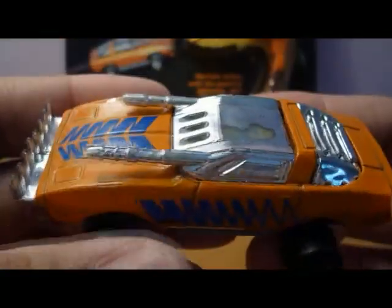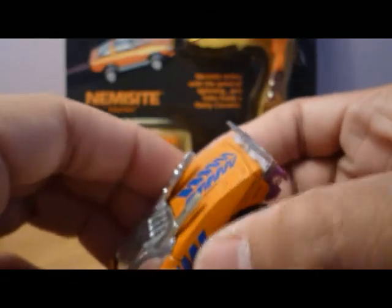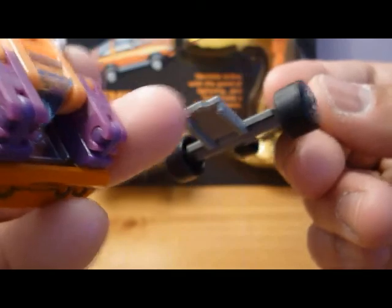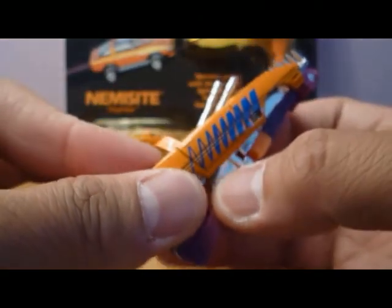Now to take the parasite robot out of the vehicle mode — go at the bottom here and push it forward. As you can see, it's held by these clips in the back where the license plate was. Then you gently slide it out of the top of the car.